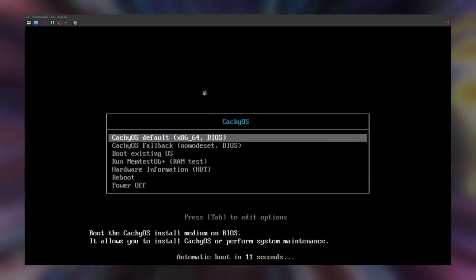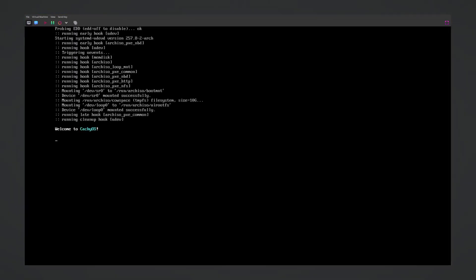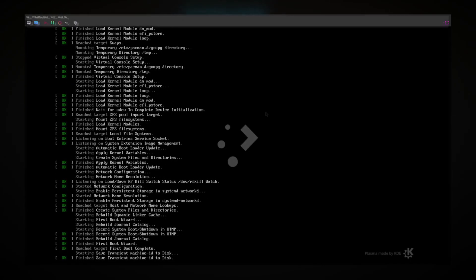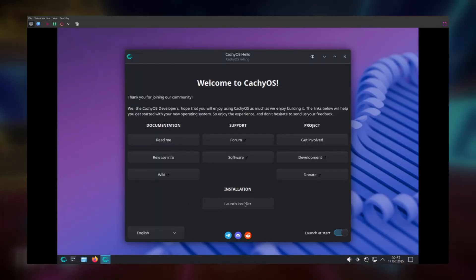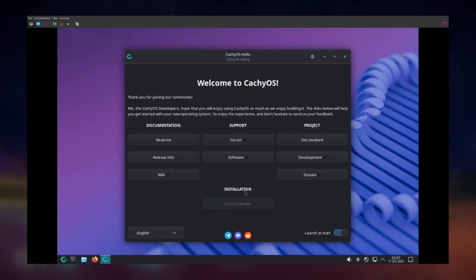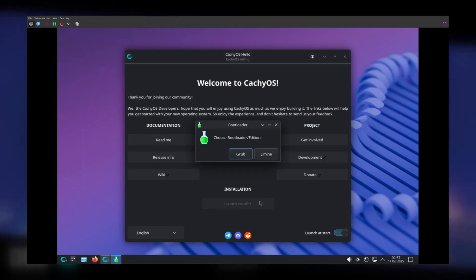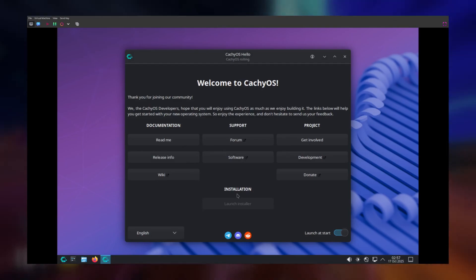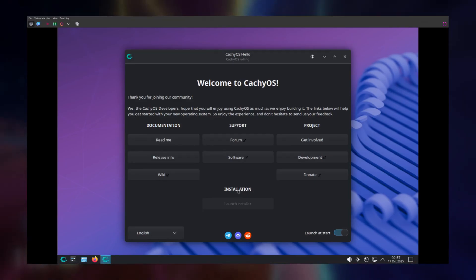You should now be booting into your USB stick. You can tell you're booted into it because it'll look something like this. From there, just press Enter to boot into the top entry, booting your Linux distro. Eventually you should reach a desktop. Different distros have a self-explanatory installer usually, and that includes CachyOS — I'll quickly run through it. Click Launch Installer, and the first thing it asks is what bootloader you want to use. Grub is tried and true, but all have their pros and cons, which you can read about in the CachyOS wiki. I just picked Grub because I'm familiar with it.